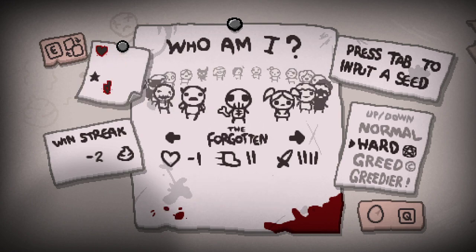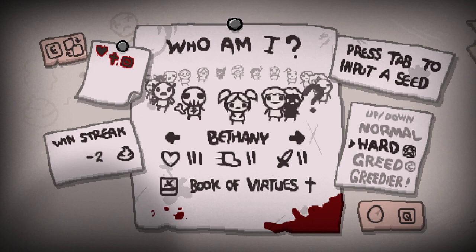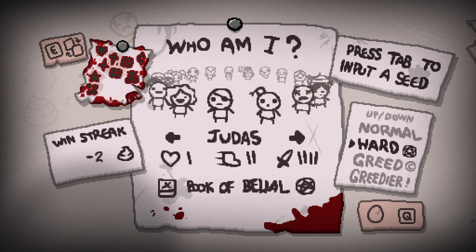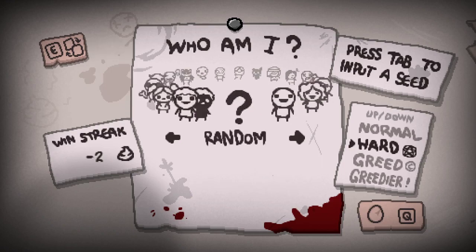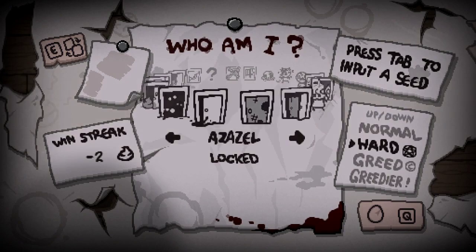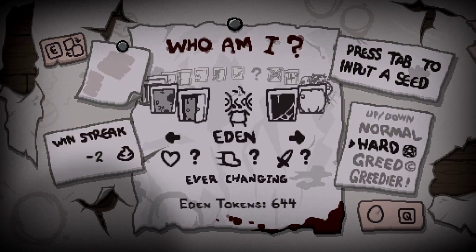To get the red key again on every other run: remember, you have to kill the Witness first before you can do this on any character — they have to have killed the Witness first. You want to drop a trinket in any item room, then come back to that same item room once you have gotten Dad's Note. It will allow you to get a new usable item called a key piece, which works as a one-time red key that you can use to unlock any of these characters.